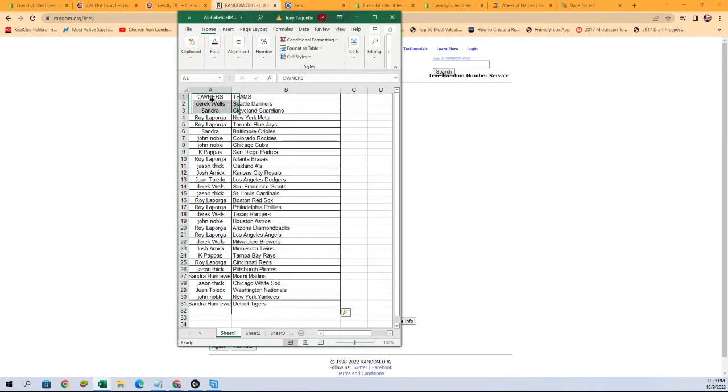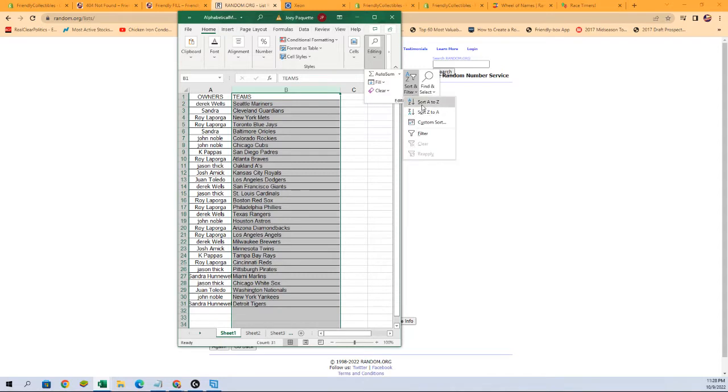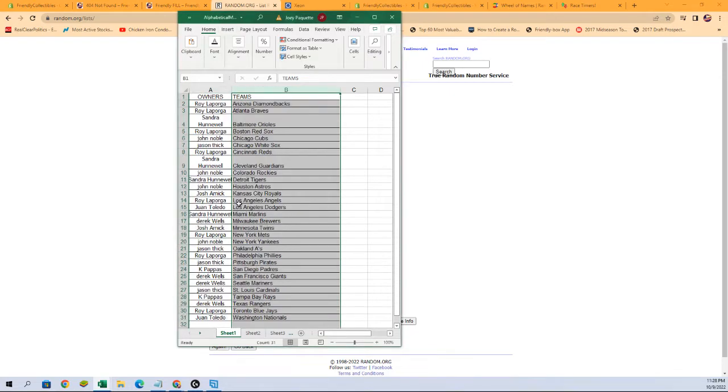Here we go — Derrick W with the Mariners, Sandra with the Guardians, all the way down to Sandra with the Tigers. There are a couple of case hit inserts and types of things like that we'll be looking for as well. What I'm going to do now is alphabetize the team names — it keeps your owner names with the teams you have, and enables faster sorting and shipping to get everything out to you faster, as well as finding cards during the break. Just like that.